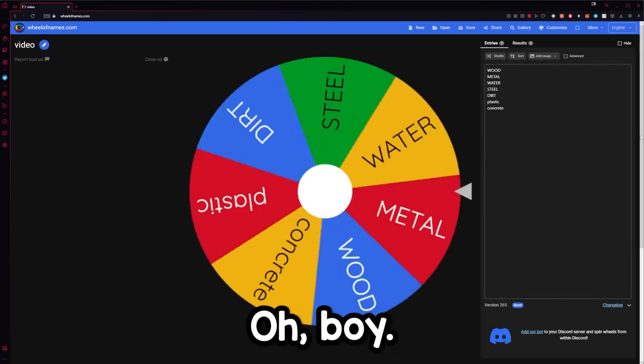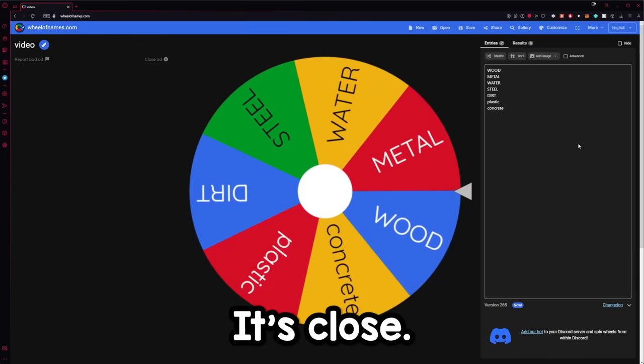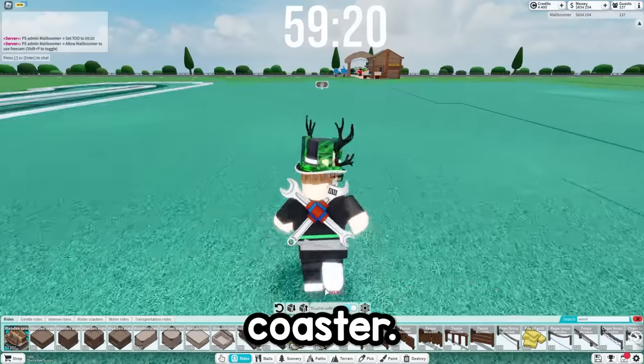Oh boy, what are we going to get? Is it wood or metal? Oh, it's close! Wood, okay. So if it's not obvious, I'm building a wooden coaster. Let's build actually a really cool wooden coaster.